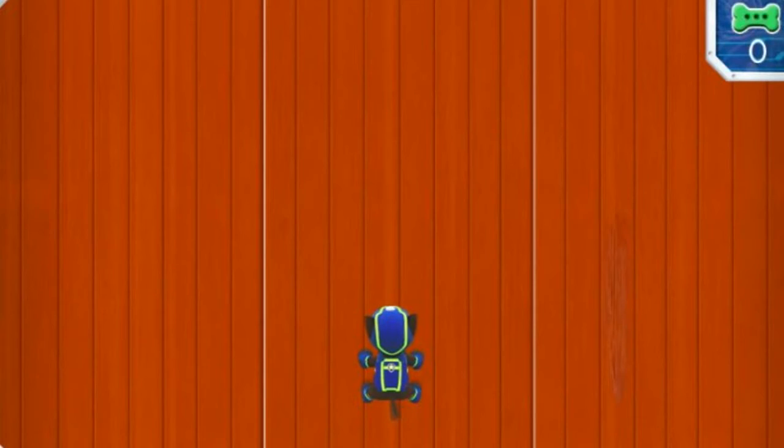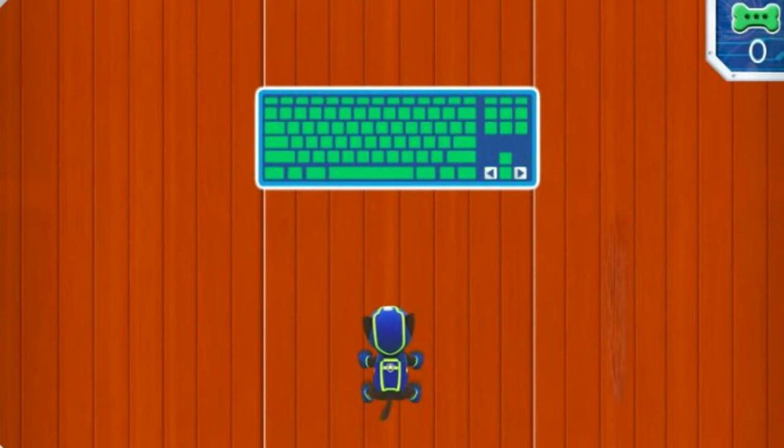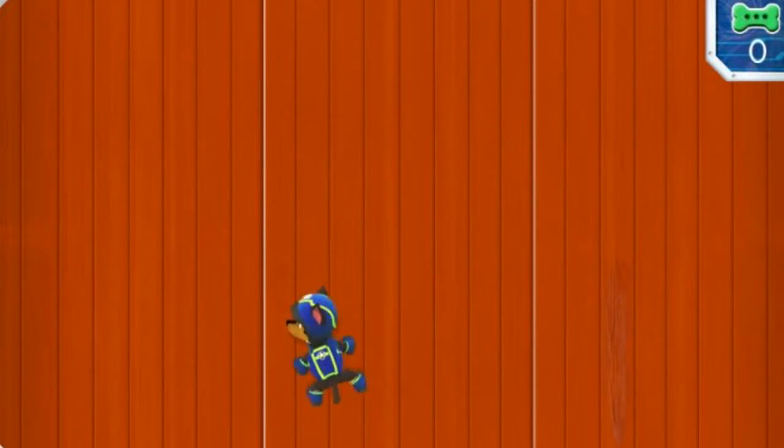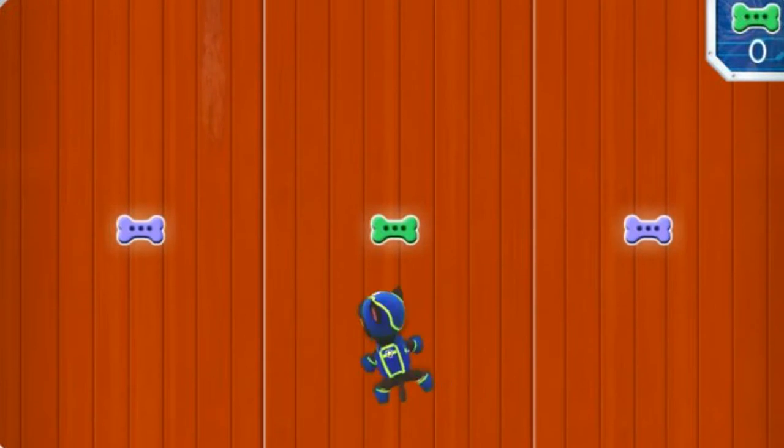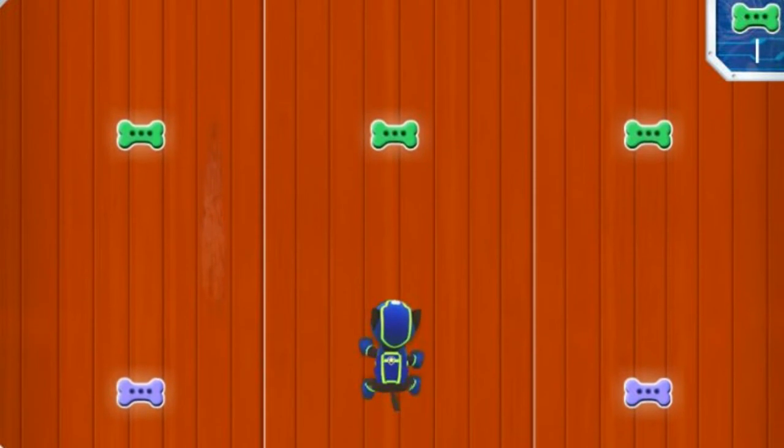Help Chase climb that barn! Use the left and right keys on your keyboard to move Chase left and right. Awesome! Collect as many pup treats as you can along the way. Pup-tacular! Now let's scale that barn!